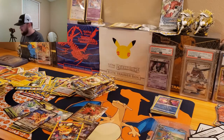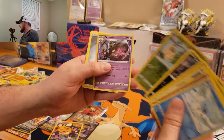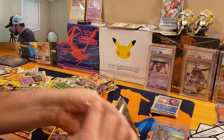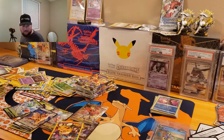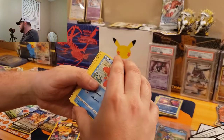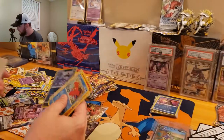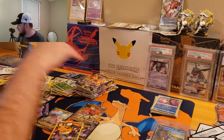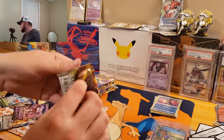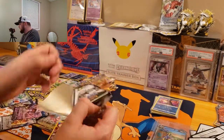That pack kind of popped open there. We got Cubchew, Burmy, and a Dusknoir. Come on, Brilliant Stars — come on. I say that but we already have plenty of hits. Code card — see something shining there, it looks probably like a VMAX. Grimer, nope, and a Granbull V. Even worse than a VMAX. My dog is running around — hope they don't knock my camera over.